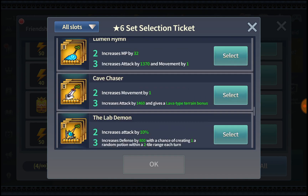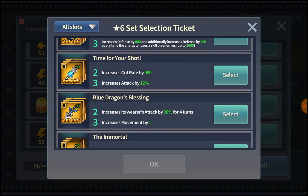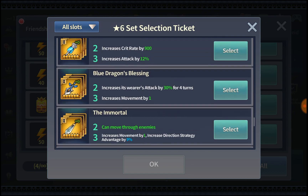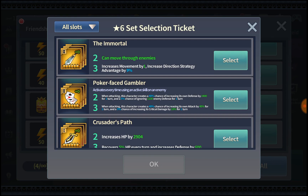For slot 2 in general content, definitely the Dust Hole set, and also Taunting Busybody, Time for Your Shot, and Blue Dragon's Blessing — these are all quite versatile. The Immortal is good but not recommended for beginners. Poker Face Gambler is a gambling set, but I've heard it's very useful in guild raids — though I don't own it and haven't tried it.